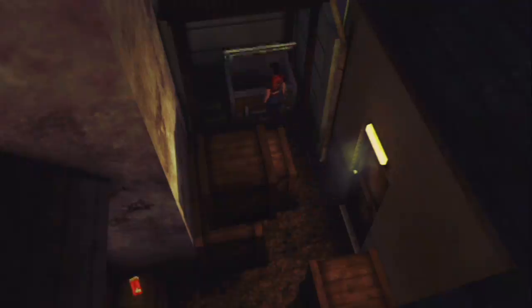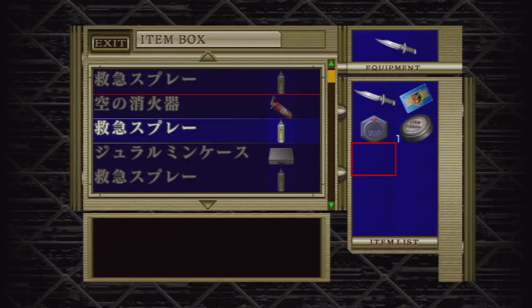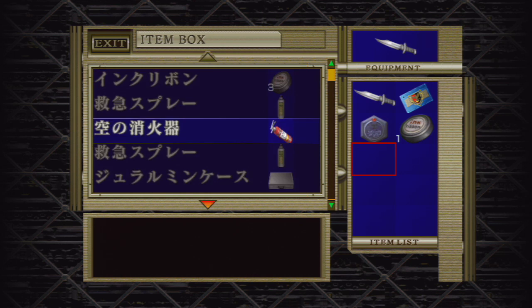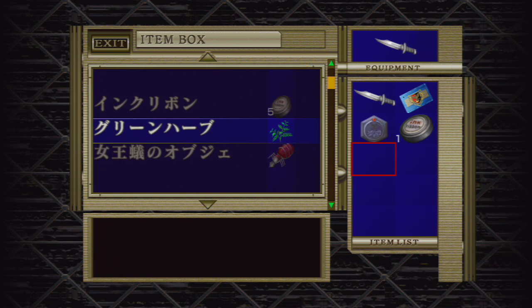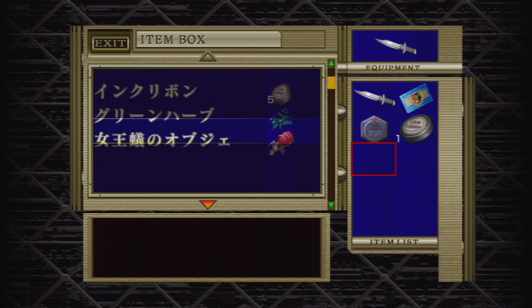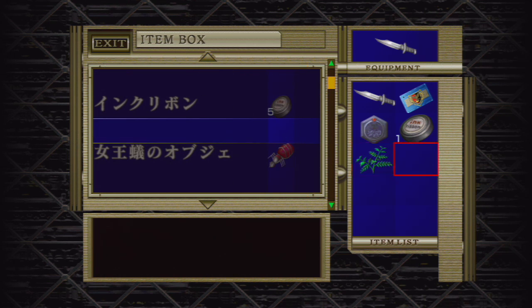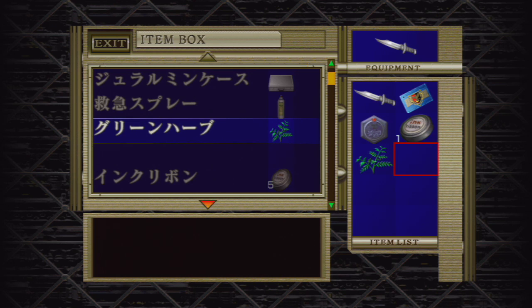What the fuck am I doing? I'm going to definitely get hurt here. I think they give you a first aid spray in that room. I really don't have a lot of herbs. First aid sprays — only three. My health is looking atrocious. I don't think I can do this. This is going to end up being a monumental disaster.